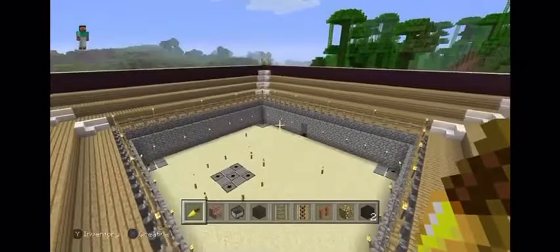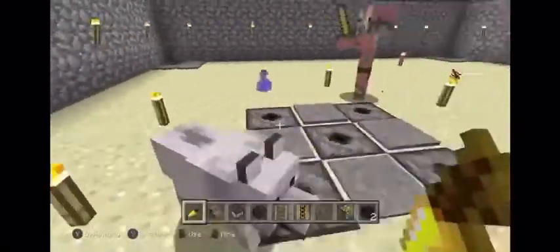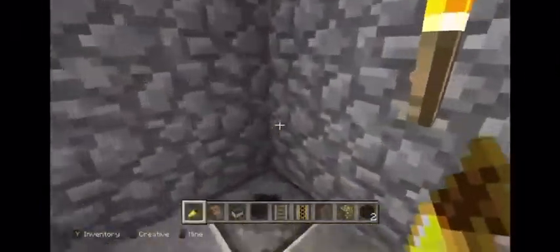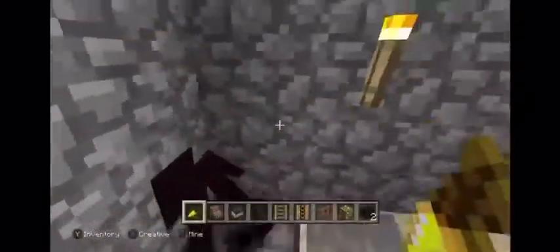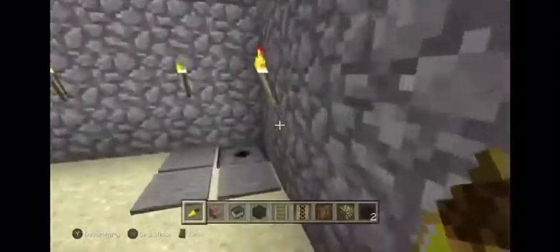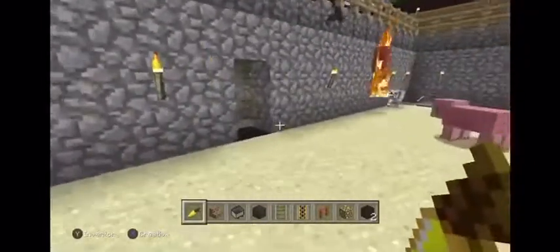This right here is a coliseum, and in survival it's a whole lot cooler. Each one of those steps spawns a different thing to fight, and then the corners launch out weapons and baddies. So you would have to go to them to get your weapons, but you could very well get some bad guys instead of a weapon.